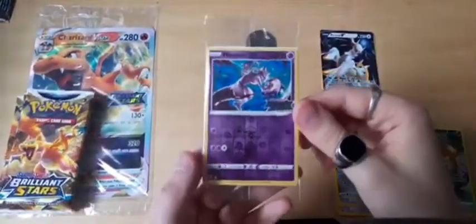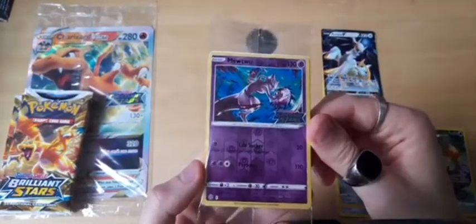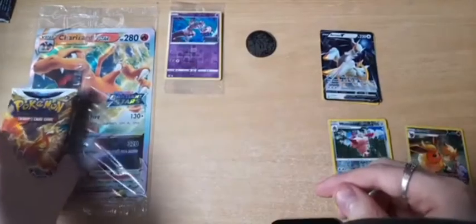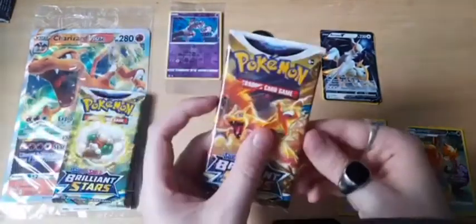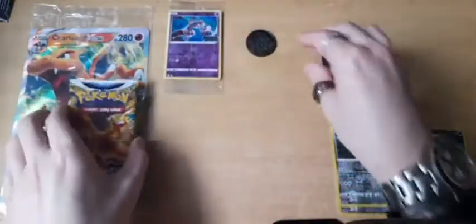Okay, moving on to the WH Smith packs. Here's a closer look at the promo — it's a reprinted card with a stamp on it, £10 minimum. These are the puffier packs, you can sort of hear them rattling around in there.